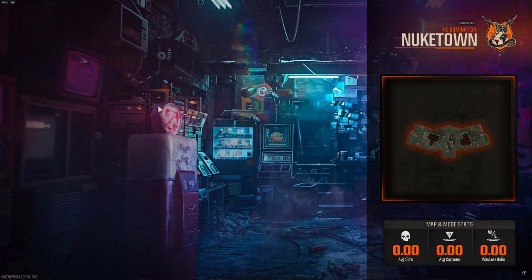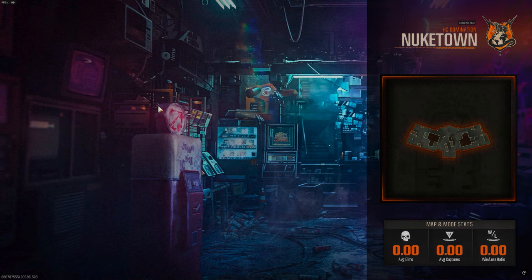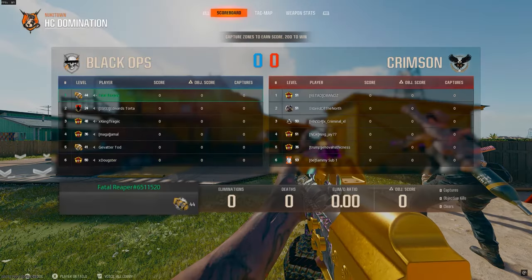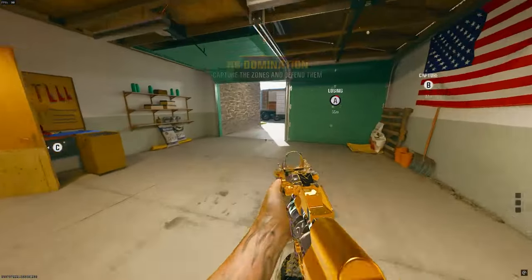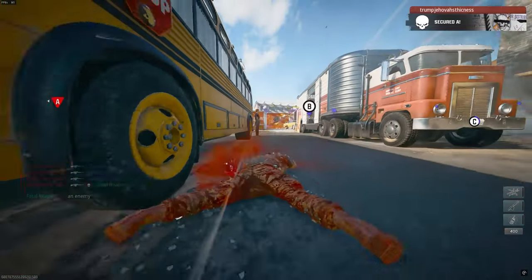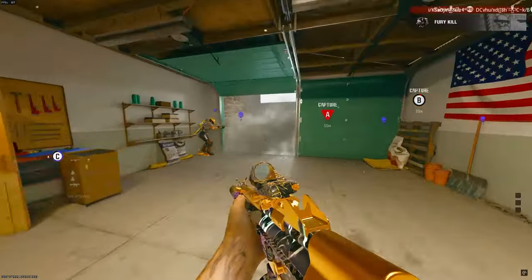Stakeout 24/7 is going to be your bread and butter, as well as domination, which is what we're playing right here for unlocking your camos. Stakeout is going to be the best map — I unlocked over three weapon classes, that's assault rifles, SMGs, and shotguns, to diamond camo all in just one weekend on Stakeout 24/7 Hardcore specifically. So I do recommend playing Hardcore for your SMGs and shotguns.